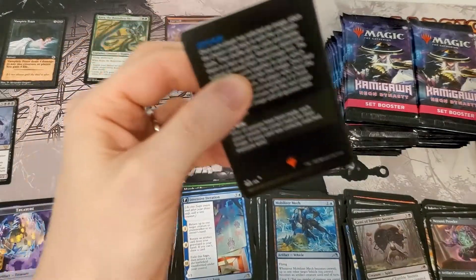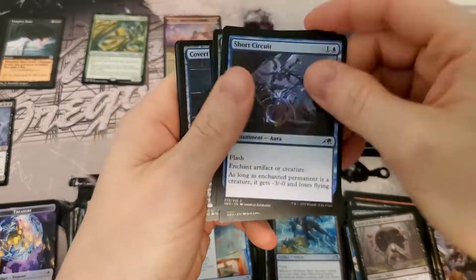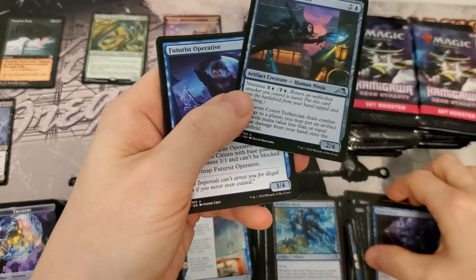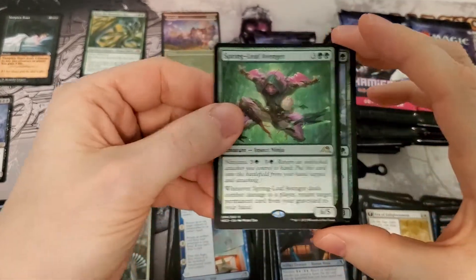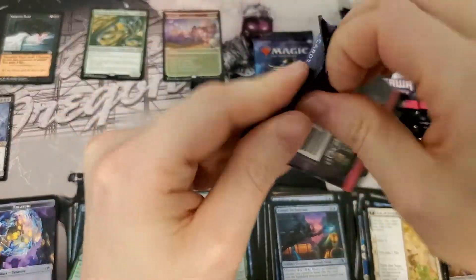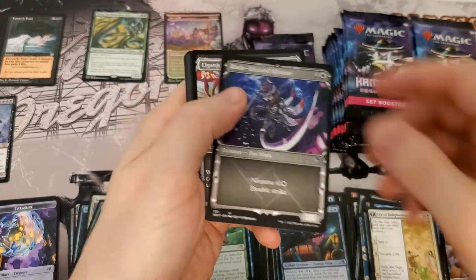This box is off to a pretty decent start. We're almost through the first third of the box already though, so we might be a little behind — we definitely needed that to catch up. Just need to get some more big hits. And a foil Leaf Avenger Kami... oh yes, the foil island — love it!